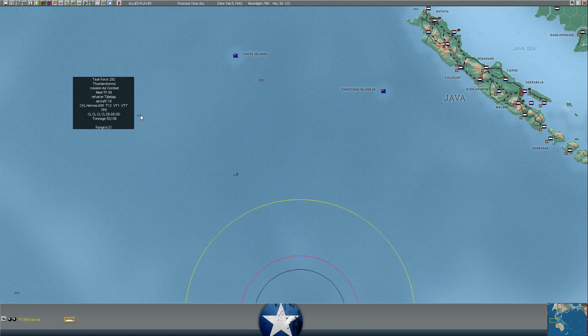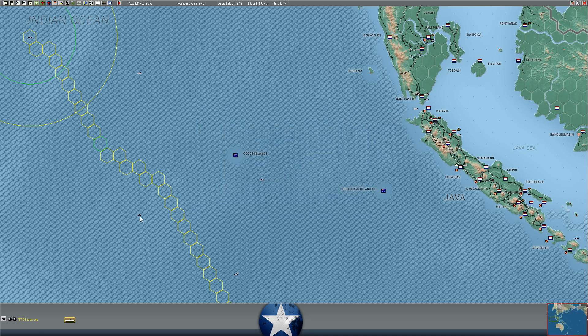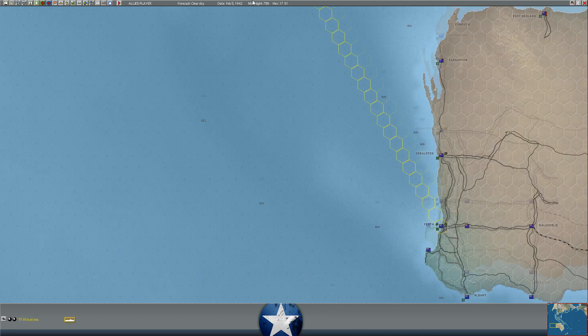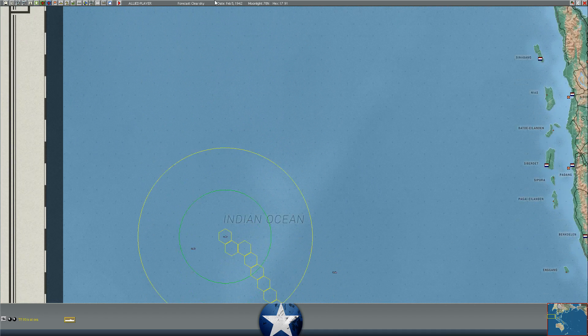We have the light cruiser Hermes sailing north and basically out of fuel. But the battleship Royal Sovereign and British carrier Indomitable are rushing south. They'll share some fuel with the Hermes task force and then we can decide what to do. Do we want to send them south and try to cut off the Japanese retreat? They're still three to four days away. If the Japanese press their advance on Perth, there may be an opportunity to come up behind the Japanese rear and attack them.